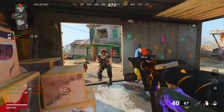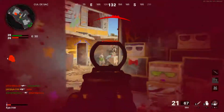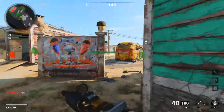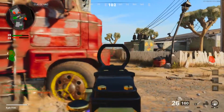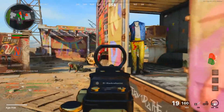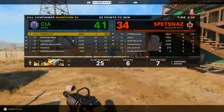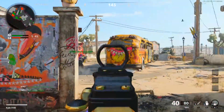We're also getting a numbers sequence broadcast, which ties into the seasonal event called 'The Numbers.' We don't know much about it yet, but you'll earn rewards across Black Ops Cold War and Warzone. Rewards include what looks like a melee weapon resembling a ninja sword, an old-school retro Activision game, a watch, a Red Door weapon charm that may be an animated emblem, and a weapon charm. It may be a bit lackluster compared to previous events, but it's still something.